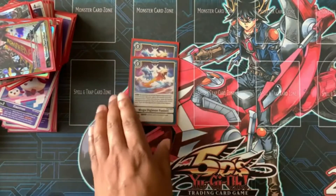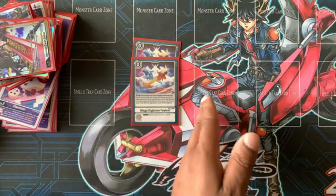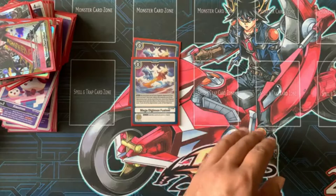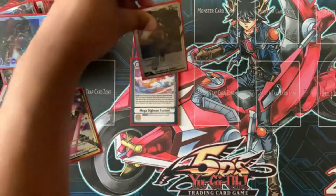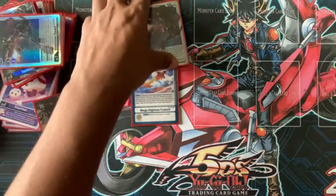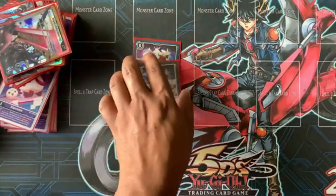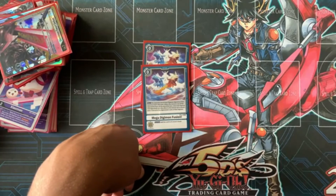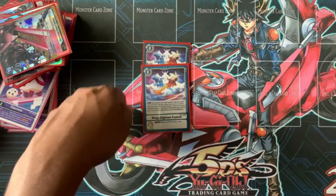Going into options: two Mega Digimon Fusions — the next time you Digivolve from level six to level seven, for this turn reduce the memory cost of the Digivolution by six. Strictly for those Zwart Defeat plays. Then at the end of the turn, return the Digimon that Digivolved with this effect to the bottom of the owner's deck and trash all Digivolution cards of that Digimon.